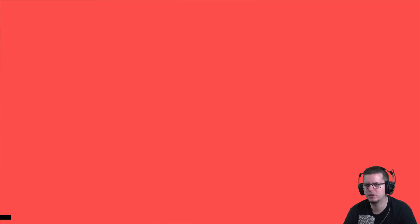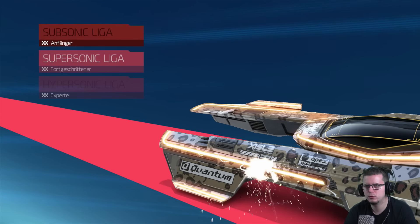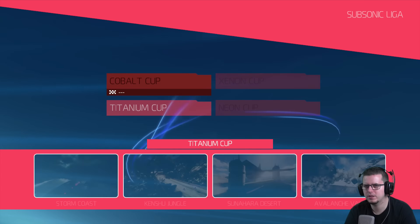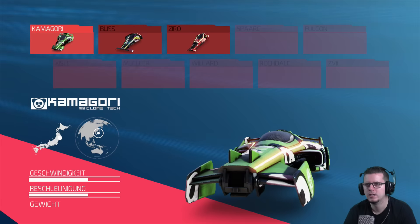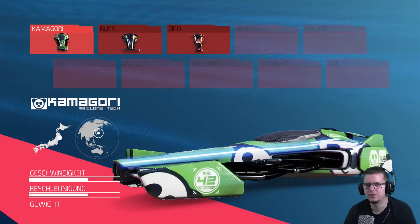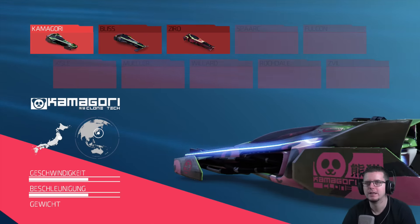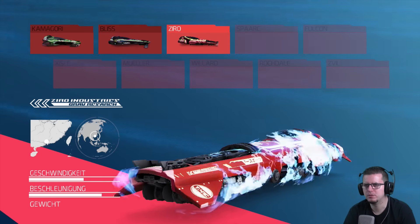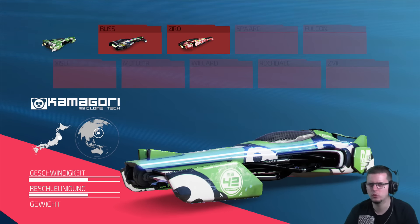Wir fangen mal an mit der Meisterschaft – ich habe keinen Plan. Wir können bisher nur die Subsonic-Liga auswählen: Kobalt Cup, Xenon Cup, Titanium Cup, Neon Cup – 4 Cups, 4 Strecken. Das sind also 16 Strecken insgesamt. Ich würde sagen, wir fahren einfach mal alles und machen mehrere Parts daraus. Also: Kamagori, Bliss, Spliss oder Zero. Wir nehmen einfach mal zum Eingewöhnen Kamagori.